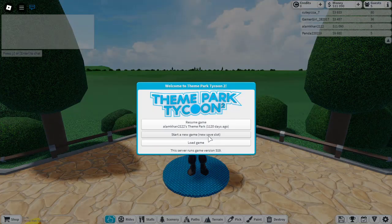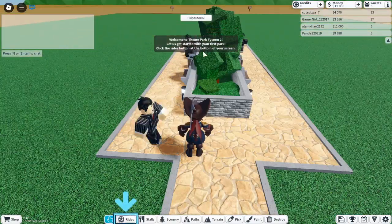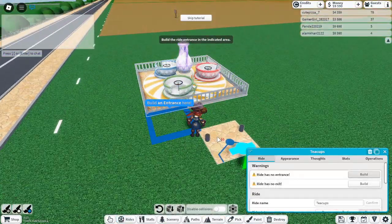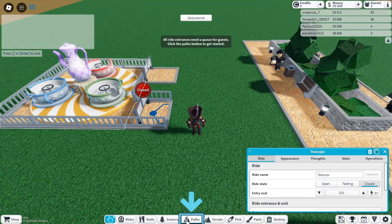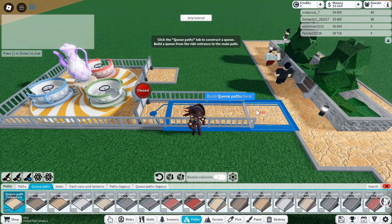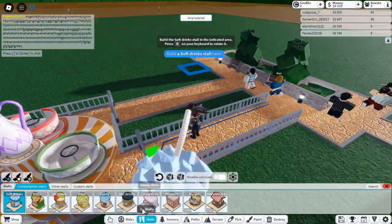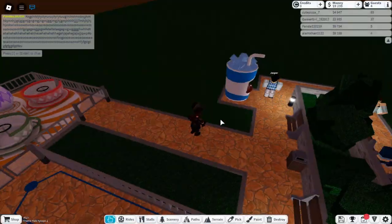10 Tips and Tricks for Roblox Theme Park Tycoon 2. Roblox's Theme Park Tycoon 2 has emerged as a surprise hit for gamers passionate about coaster design, park management, and creative expression. Whether you're a seasoned player or a new builder, mastering this game can elevate your park to the next level. While the default game is rich in features, spending a little on game passes could unlock even more potential. Here are 10 essential tips and tricks for Theme Park Tycoon 2 that will make your park stand out.